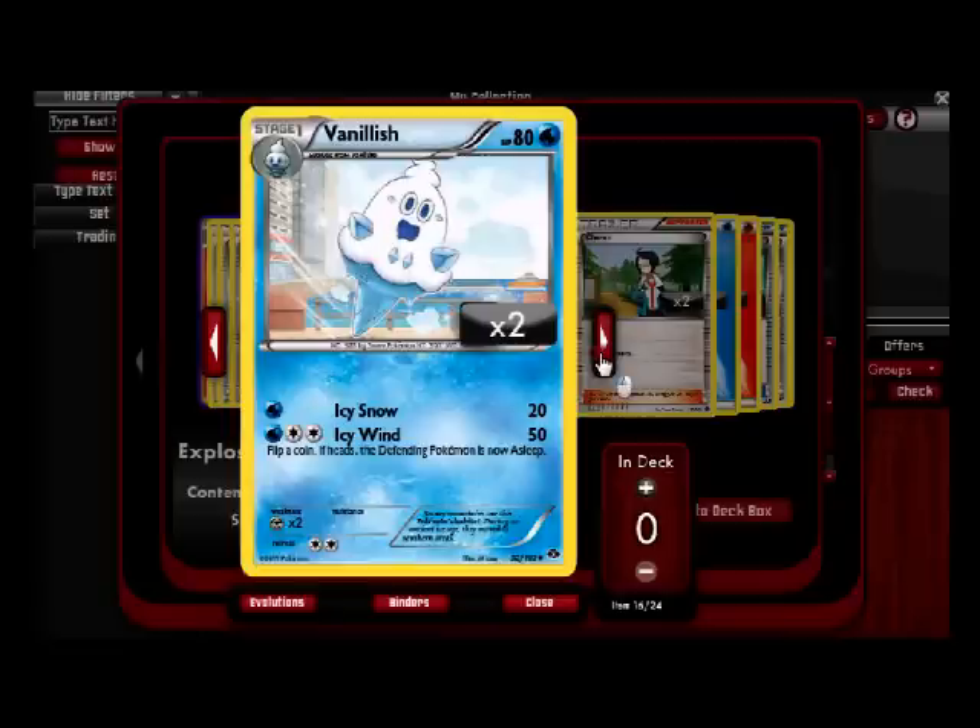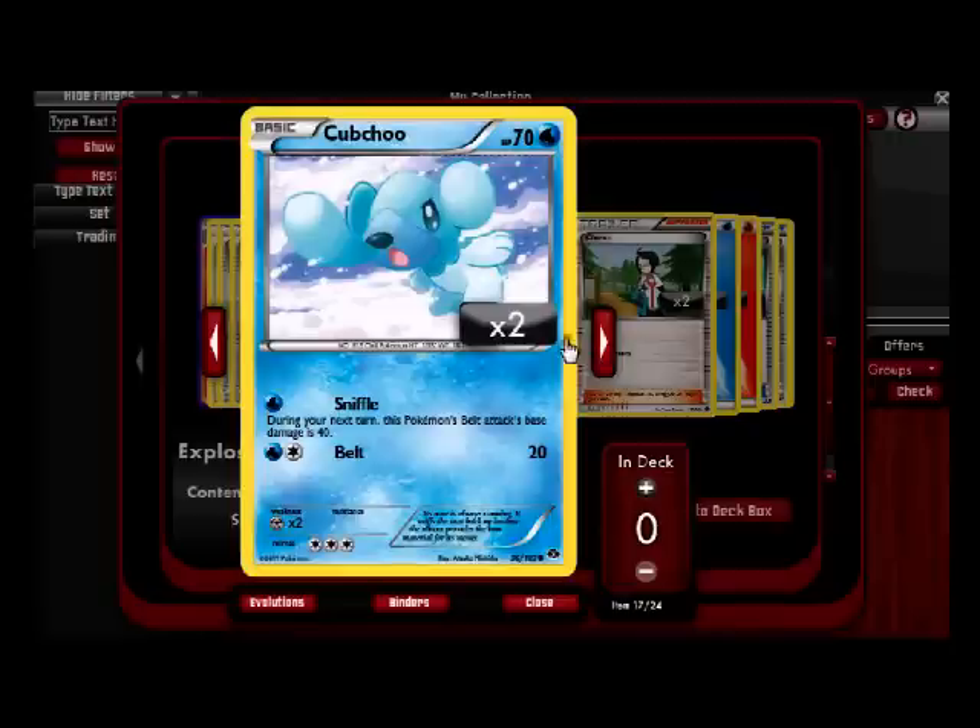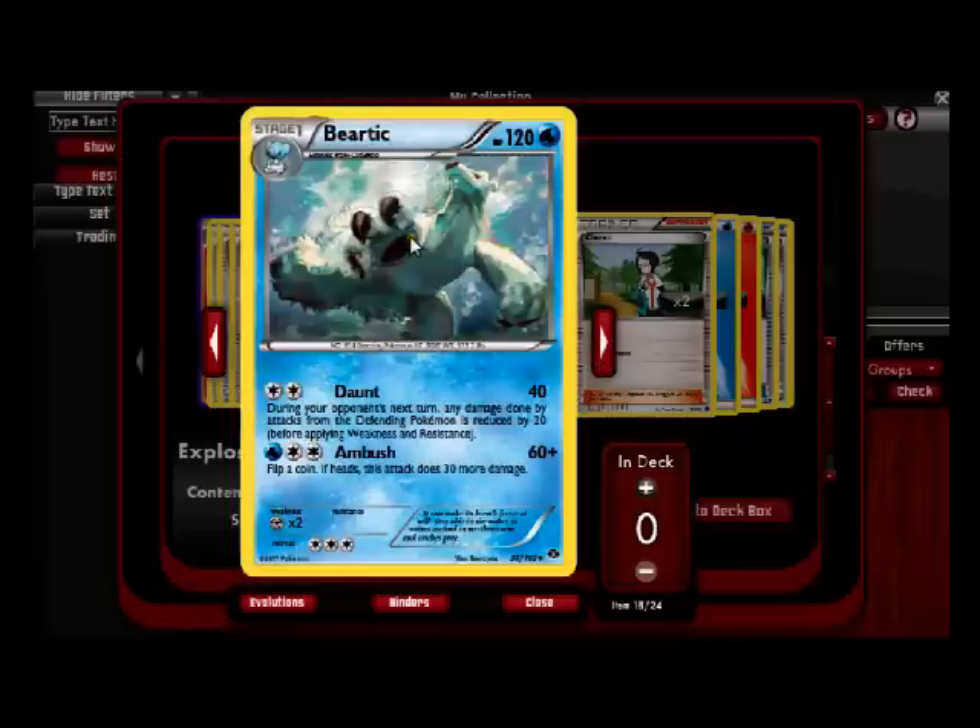Cubchoo — I got two of these. I kind of like these guys. It's a sneezy bear. I wouldn't mind it sneezing in my Coke — if this guy wanted to sell me some Coca-Cola I'd be into it. Sniffle — during your next turn this Pokemon's Belt attack's base damage is 40. So first turn you Sniffle, then you Belt for 40. Or you Belt for 40 after that — hopefully you're evolving him anyway.